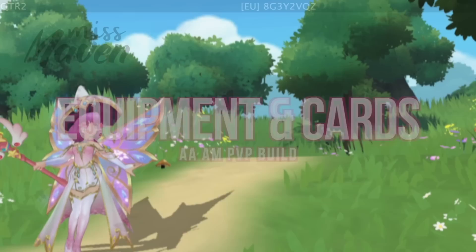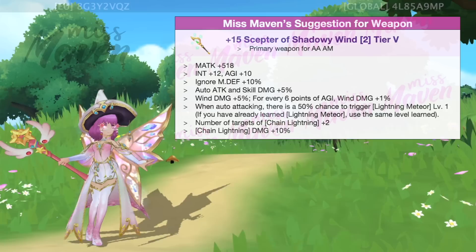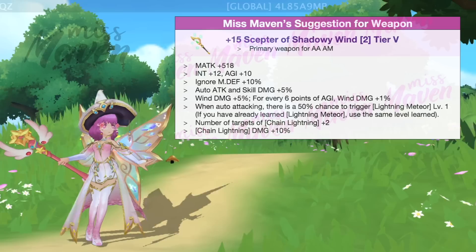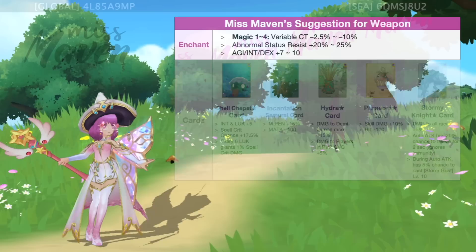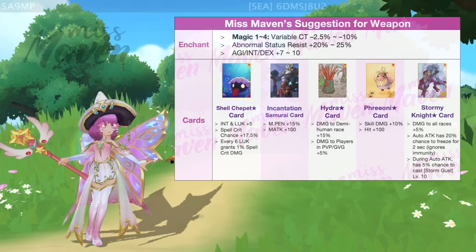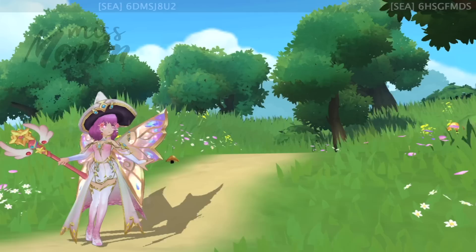Up next, let's dive into the recommended equipment and cards. Since the new Tears and Shadow Equipment update will be coming soon, I'll be including my recommendations for both Ancient and Synthesized equipment. First for weapon, a plus 10 or higher Scepter of Shadowy Wind is the best in slot, as it has a 40–50% chance of triggering Lightning Meteor when doing auto-attacks. It also significantly boosts your wind element damage the more AGI you have. Your weapon should be enchanted with Magic 4 or high status resist. As for weapon cards, you may inlay 2 Shelter Pet Star cards for 35% spell crit chance. If you have other sources of spell crit, then you can switch out one or both of these cards with those that boost damage.